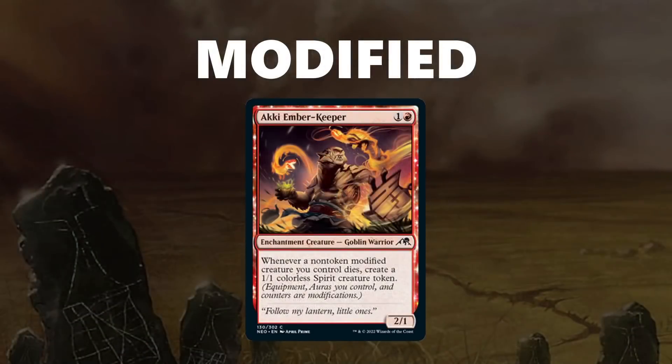Next up is Modified. It is a mechanic that cares about creatures that have counters on them, or equipments equipped to them, and it will give you a reward for having those creatures modified or count the number of modified creatures. Aki Ember Keeper is an example: whenever a non-token modified creature you control dies, you get a 1/1 colorless spirit creature token — a nice little reward for having modified creatures.